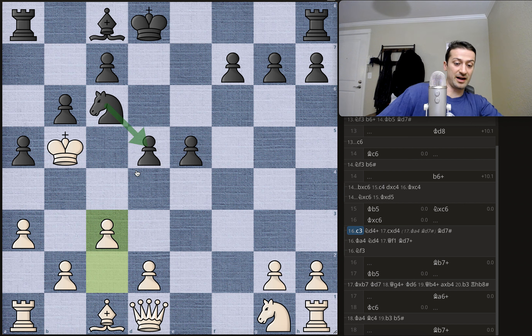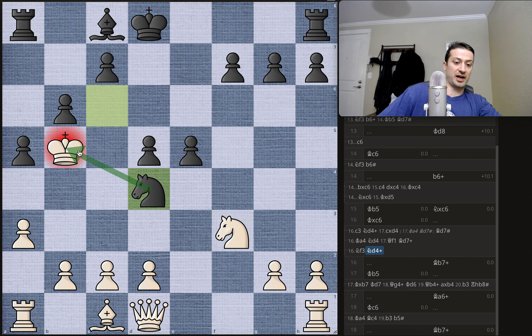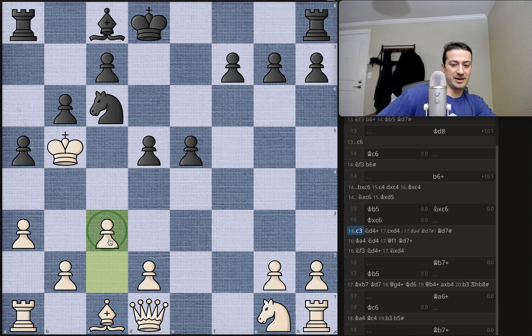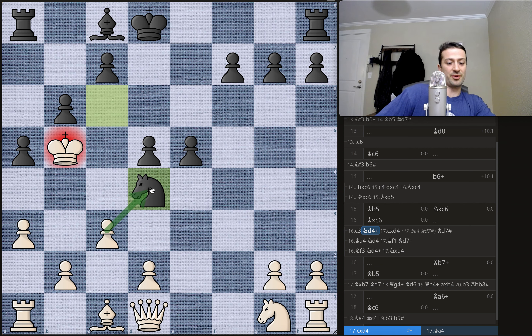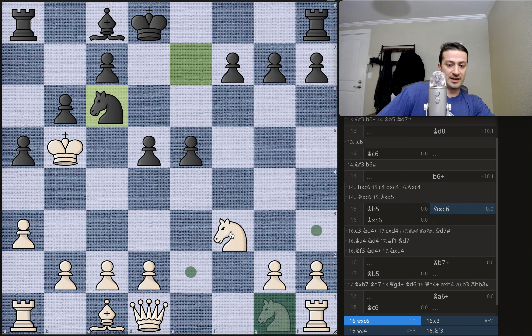If white just plays c3 to prevent the knight from coming to d4 or b4, or say white plays knight to f3 — a normal looking move — then you get this knight to d4 check. Let's say white plays c3, which cuts off the d4 square, then black will play knight to d4 anyway, even though the pawn is attacking the knight. And after the pawn takes the knight, you get bishop to d7, and now this is actually checkmate — the bishop is slicing this way, the pawns are taking off these squares, the rook is taking off the a-file. And it's the same exact thing if you play knight to f3, knight to d4, knight to f3, and then the same bishop.